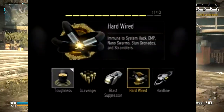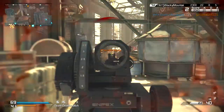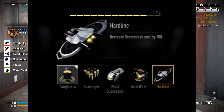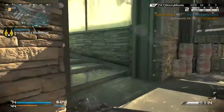Hardwire makes you immune to system hacks, EMPs, nano swarms, stun grenades, and scramblers — a lot of pros are probably going to be using this one. Last but not least is Hardline, the classic Hardline — 100 points less, or one kill less, in order to get your scorestreaks.